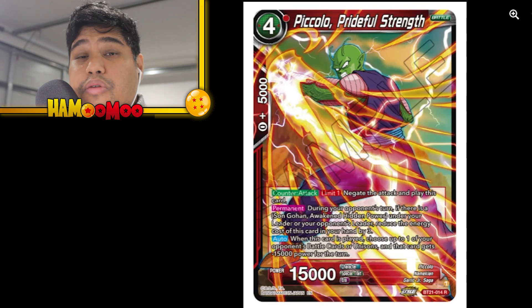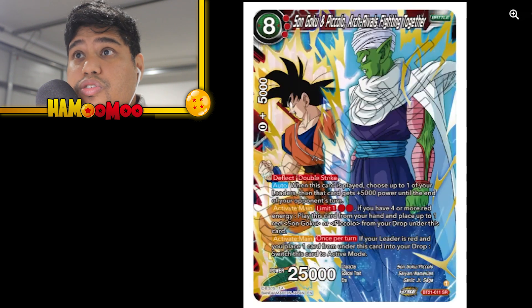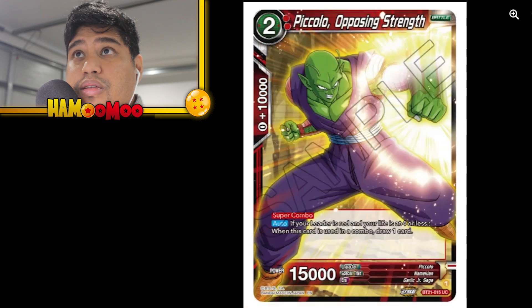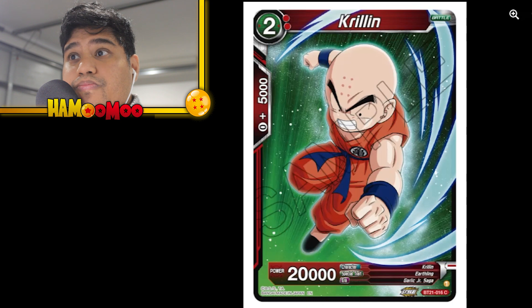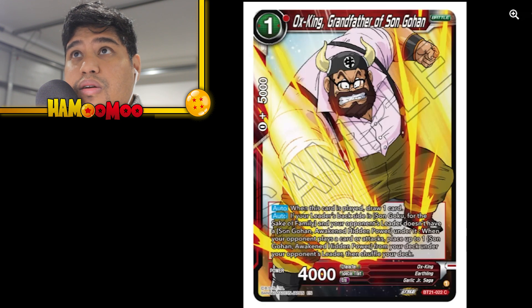A lot of people will be building the green Gohan, which we'll go over very soon. Here's Goku & Piccolo Arch-Rivals Fighting Together — this is a very nice Super Rare. Imagine what the Special Rare version would look like, I'm sure it'd be fire. That's a double strike 25k, very nice. Piccolo Opposing Strength is a Super Combo — typical draw one card. Krillin 20k, just standard.